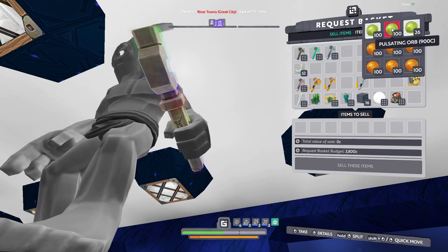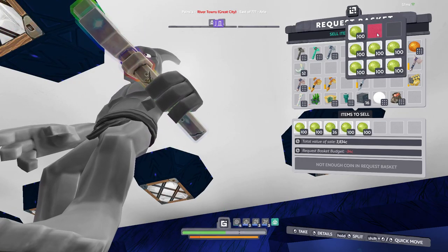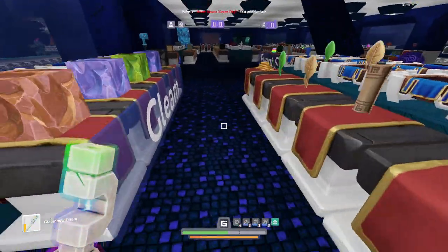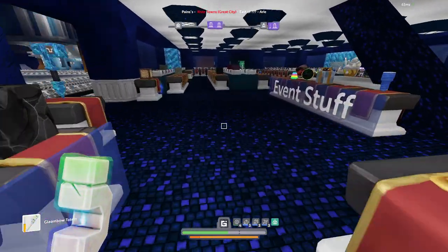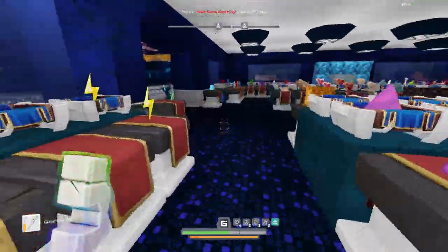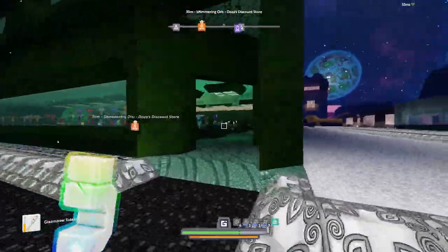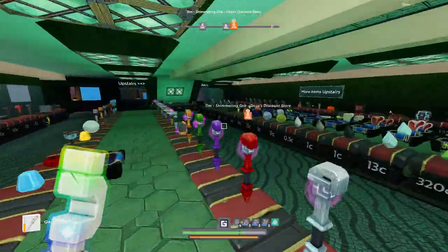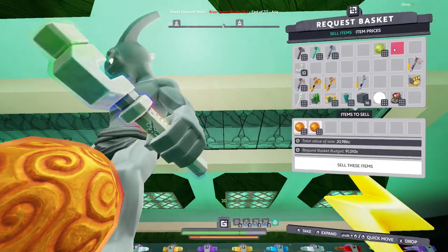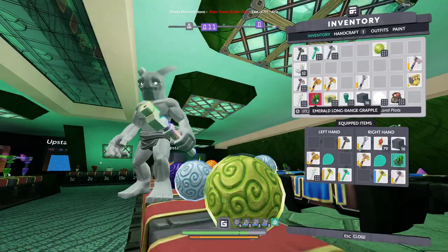I believe Pain Shop is selling them for the most at the moment, at nine coins each. I've actually got too many orbs. We've made 20k there, which is quite nice. Now let's go find some shimmering orbs. Just across the way is Dozer's Discounts - good old trusty store. Another 20k, awesome.